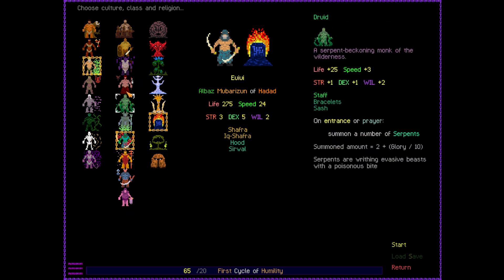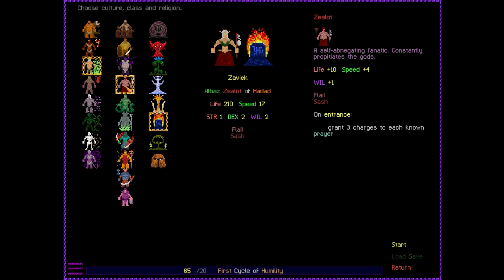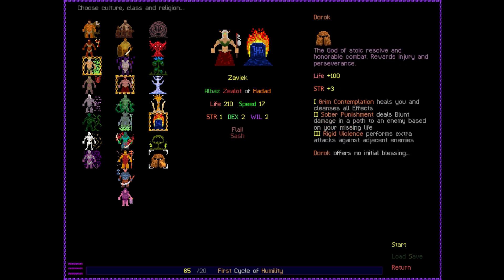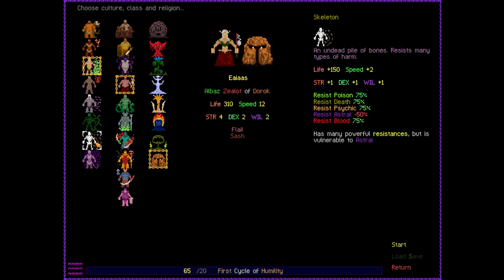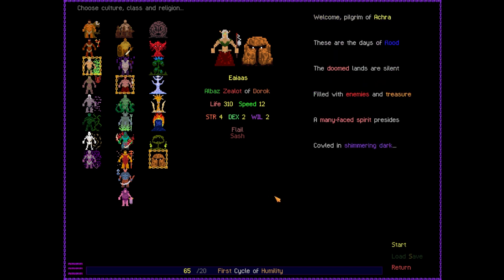The second part I'd like to take is the Zealot, which makes you very melee-focused and gives you extra charges for your prayers. It starts you off with a flail and a sash, a little bit of extra life and speed. The god we're going to take is Dorok — the god of stoic resolve and honorable combat, who rewards injury and perseverance. One other thing about this game: you don't start with all classes unlocked — you have to unlock them. But I've unlocked everything out of 20. Recently a Templar and a Summoner were added that I haven't tried yet. The last culture I've tried is the Skeleton — a noble culture indeed.